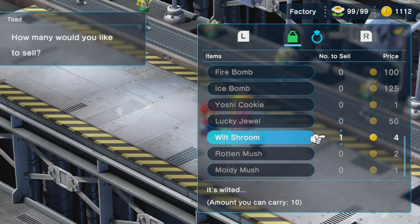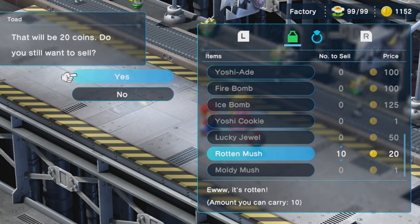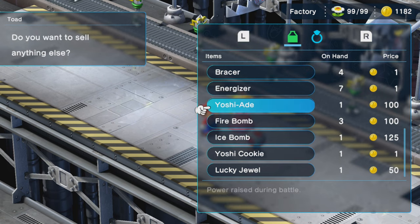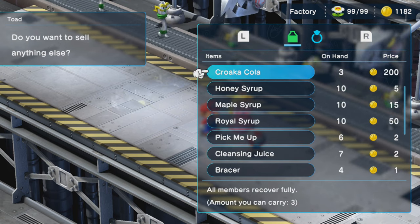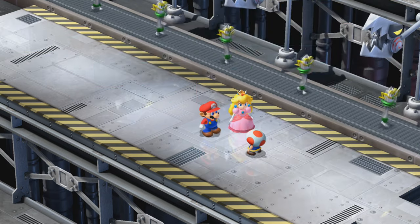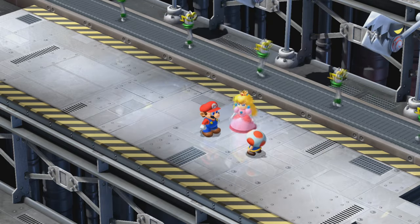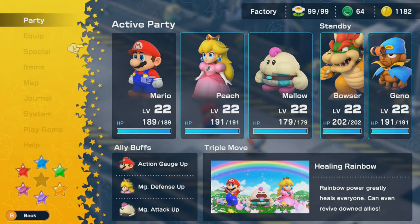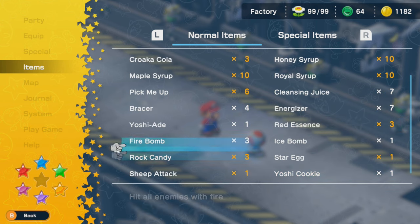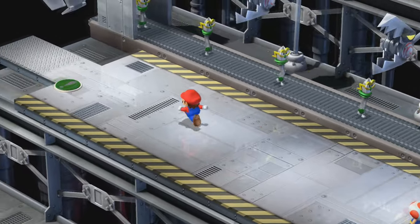I'll get rid of the rotten mushrooms too to get some coins back. That's pretty much all I wanted to do. Toad gives us a rock candy too! I must have a lot of rock candies if some are already going to storage. I have three — you can only hold three. They're pretty powerful items, so I can understand wanting to put a limit on those.